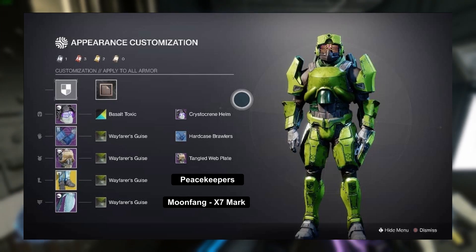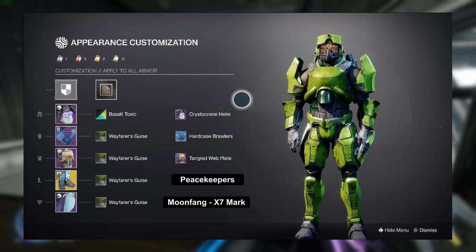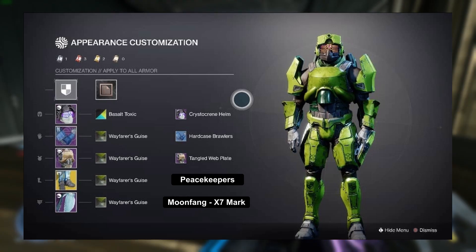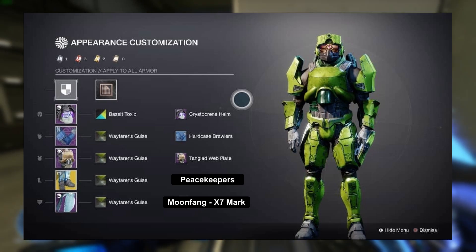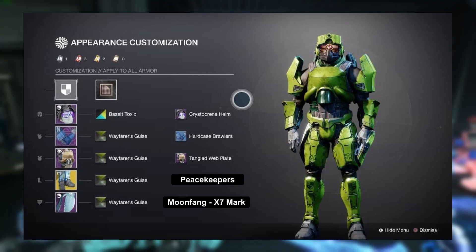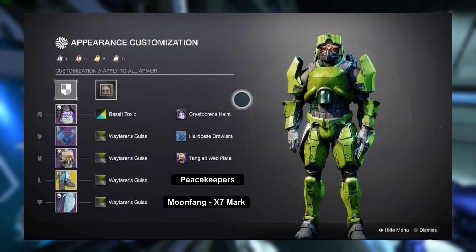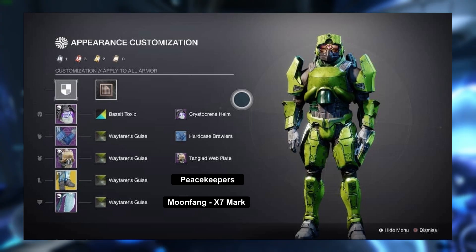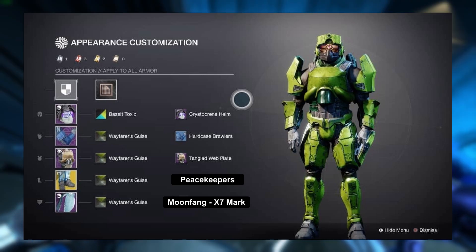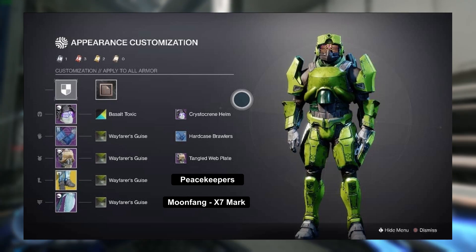Very good job on using different armor pieces for every slot. We're also using Wayfarer's Guides, which is a shader I don't really see used at all. And we're also using Basalt Toxic on the head so we can get that visor color right. We're trying to keep it as simple as possible when it comes to the armor, with the exception of the Crysticreen helmet — that is basically the closest we're ever going to get in Destiny when it comes to making Spartan armor. For the rest of the armor like the Hardcase Brawlers, the key is to keep it simple and clean. Great job Dawson — I really like your Master Chief cosplay here.